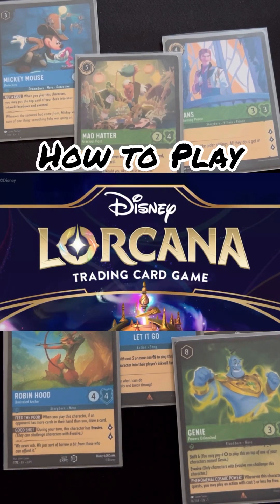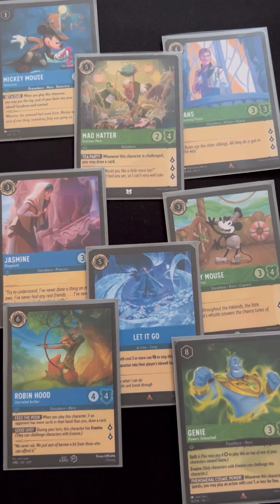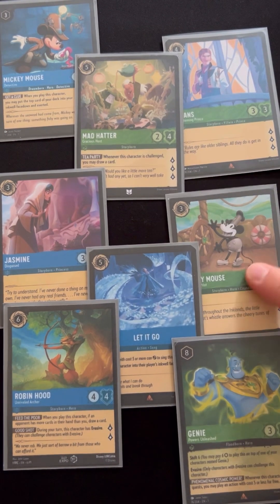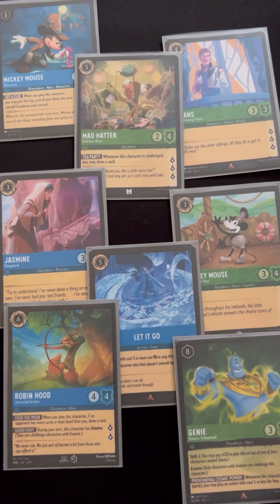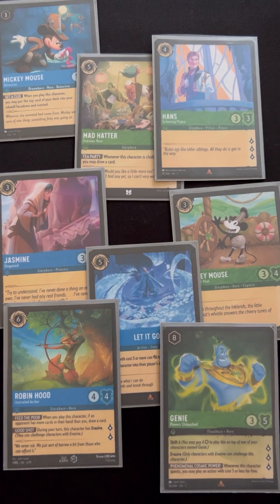Welcome to the How to Play for Lorcana. Lorcana is the Disney trading card game that includes everyone's favorites from all the greatest Disney movies. We got Mickey Mouse in many different forms, villains like Hans from Frozen, and of course greats like the Genie from Aladdin.